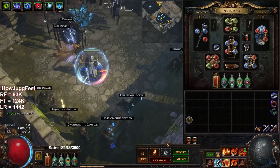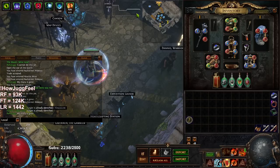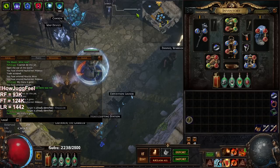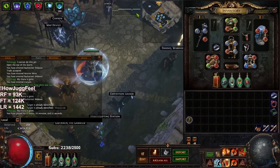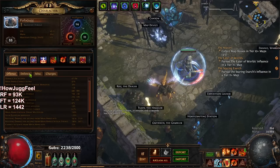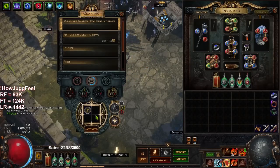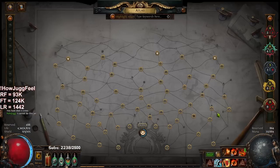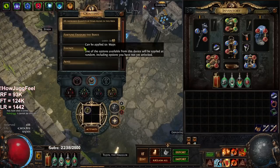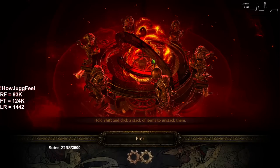Hey, welcome everybody. Today I wanted to update you guys with day two of the Jug. Before I go over my gear and everything, we're about 17 hours played now and we are ironically still deathless, even though I've been really throwing my face at content. Let me go ahead and jump right into a tier 9 map, which is pretty much where we're at with our progress.